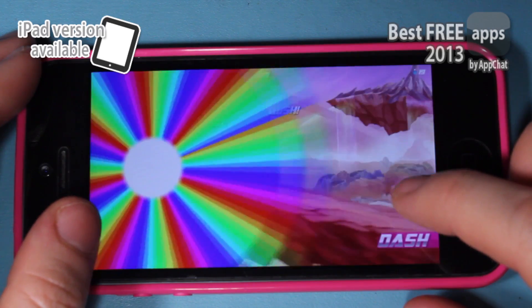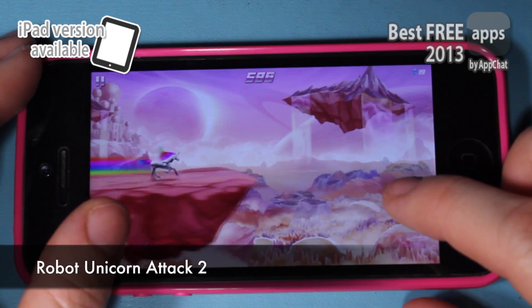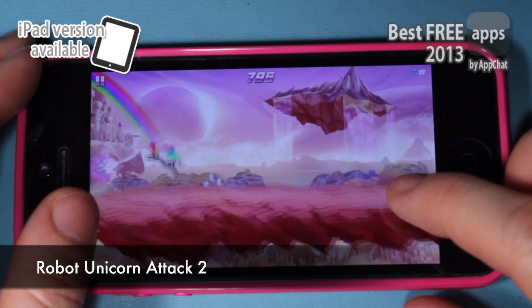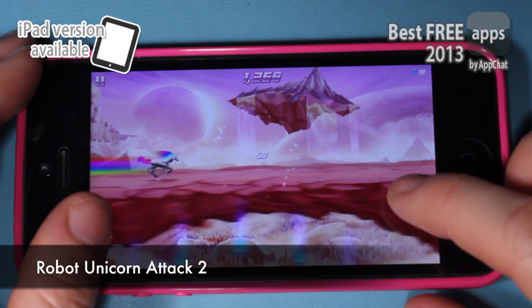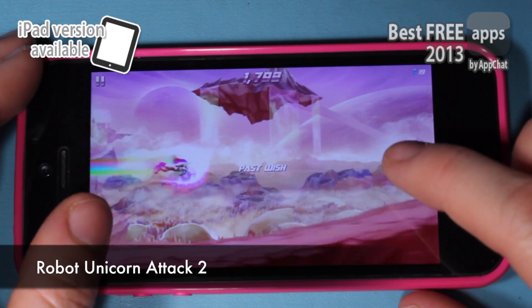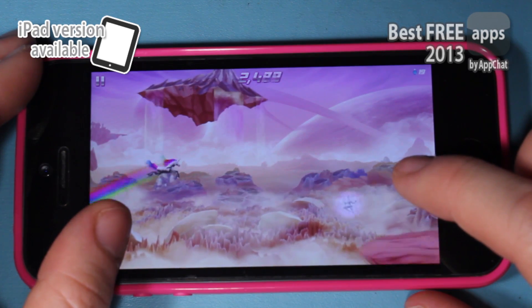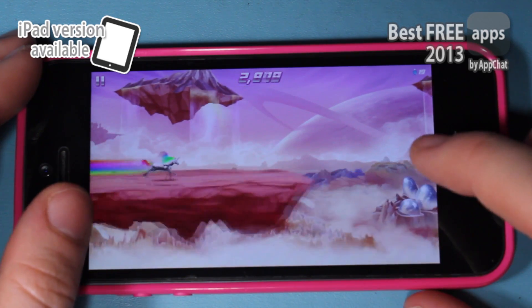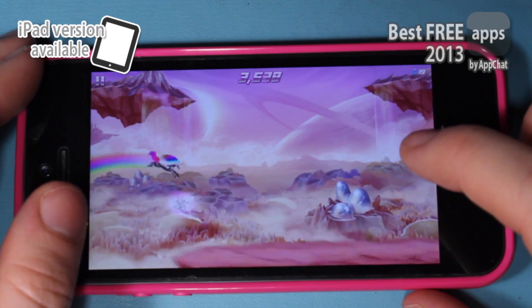Some of you may already be a fan of the last game I'm going to show you because this is a sequel to the original, and it's absolutely free. This is Robot Unicorn Attack 2, and it's a bit of a crazy game. Basically, you're a robot unicorn with a rainbow flowing mane, and the unicorn is running forward — you use touch controls to jump and dash your way through the levels. It's pretty weird looking if you've never seen it before, but it's pretty fun, so it is worth a look.